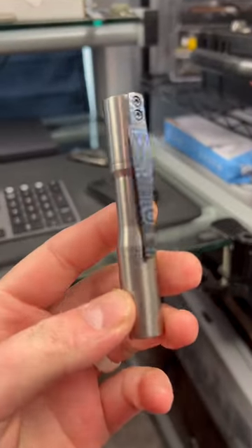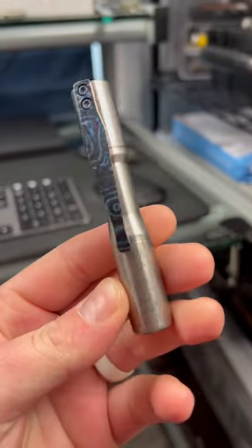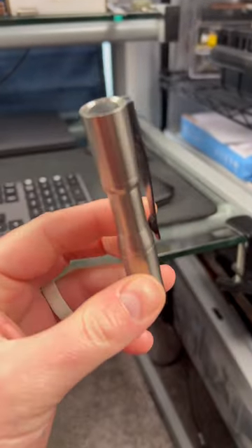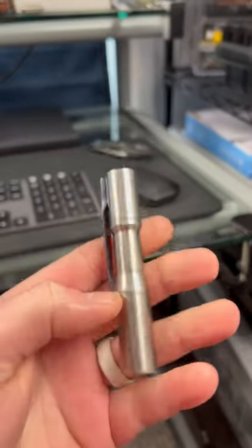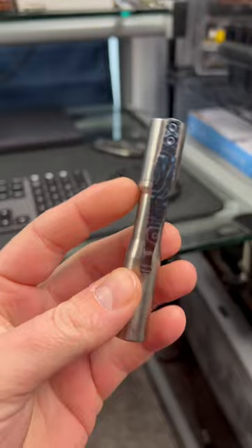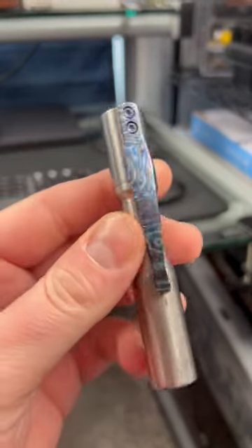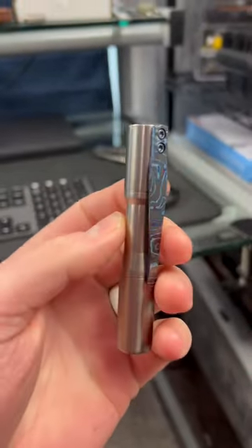I carry the CWF, or Charles Wiggins Flashlights, Micro Arcadian Clicky every single day. I've had a bunch of different versions of it, and I love them. It's an expensive flashlight, but it's extremely well made, functions great, and it's simple. And ultimately, that's what I want.